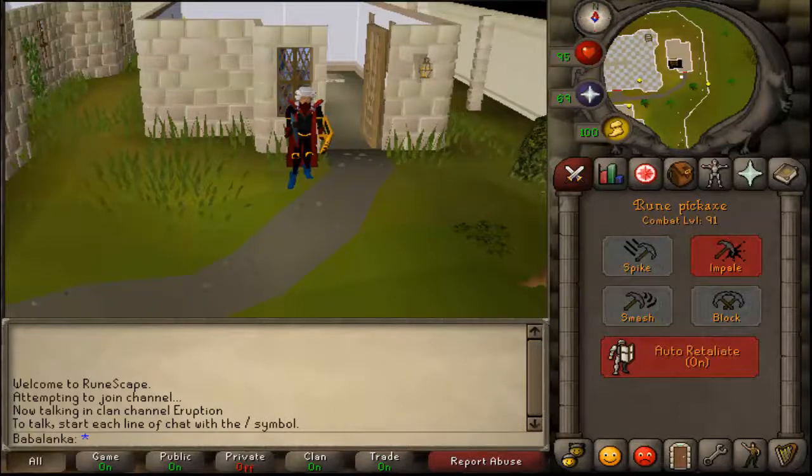You are here with Babylonka RS and today I will be teaching you guys how to make Phoenix Necklaces from scratch. You need 56 Crafting, 57 Magic, 40 Smithing, and 40 Mining.